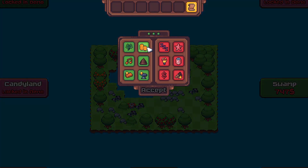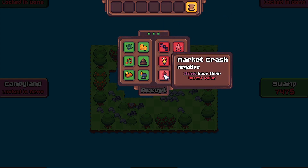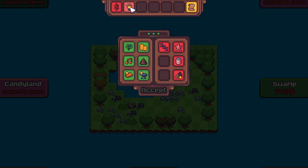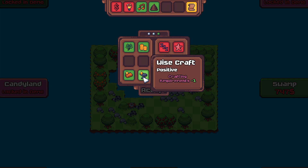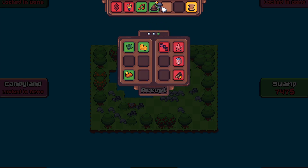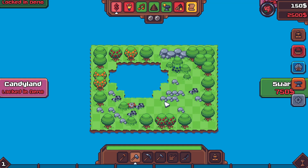We have to pick day perks. Minus five dollars for every energy spent — that sounds gross. Minus one XP, I'll put that for the first day. I don't actually know how good or bad these are or how many negative perks we had to take. Tool cost is down, I'll take that. A dollar for each item each crop yields — yes. And we still need another negative one.